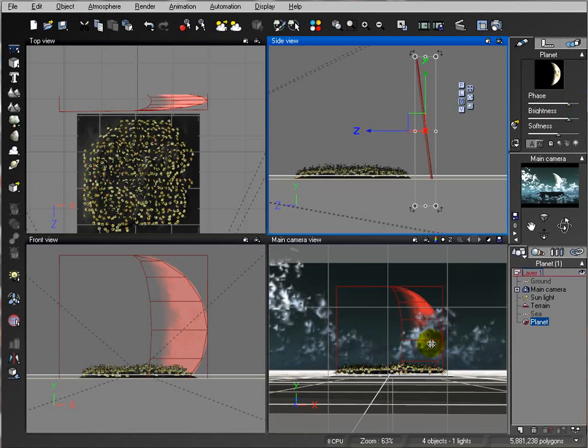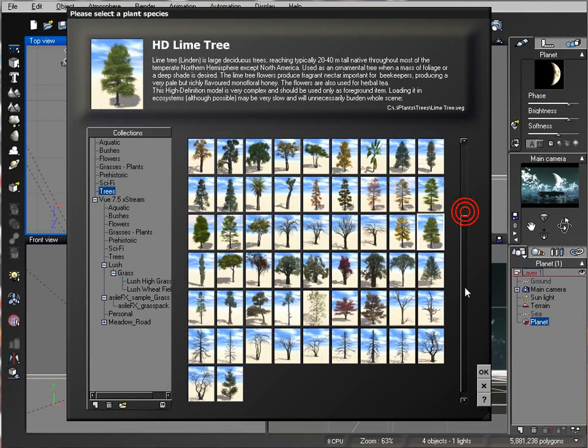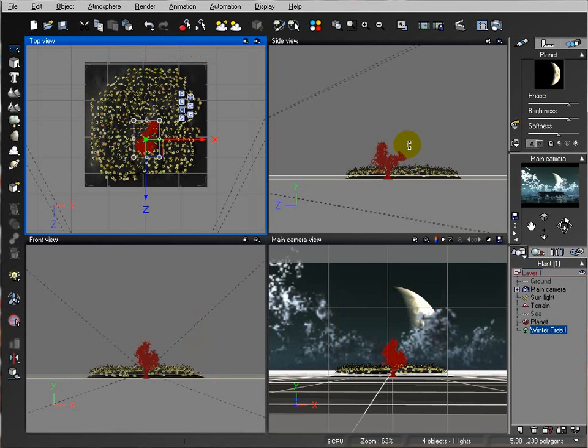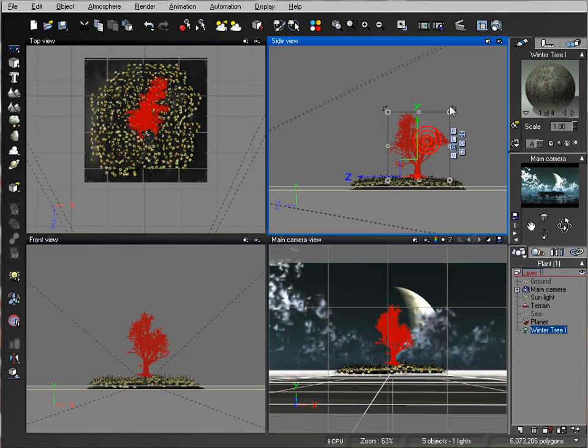Let's increase the moon brightness slightly. Now let's add our tree. We'll open the tree collection and select one — probably this one. We'll add the tree in the middle of the scene and place it right there, increasing its size slightly.